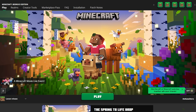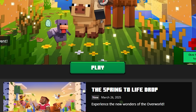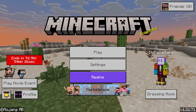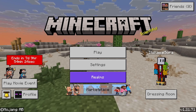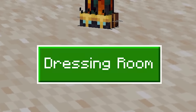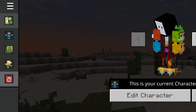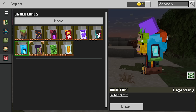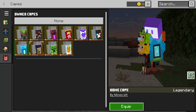Now, if your cape is not showing up on Java Edition, the first thing you want to do is boot Bedrock Edition. Because like I said, Java Edition will basically scan your Bedrock Edition account — if you have the cape there, it will also add it to your Java Edition account. So even if you've never booted Bedrock Edition in your life, if you want this cape, you're going to boot Bedrock Edition. After that, you're going to go to Dressing Room. And then here on the left, all the way at the bottom, this is the cape button. When you click on there, you will see all the capes that you have available. The cape you redeemed through the code should appear over here — simply click on it, then click Equip and you should be good to go.